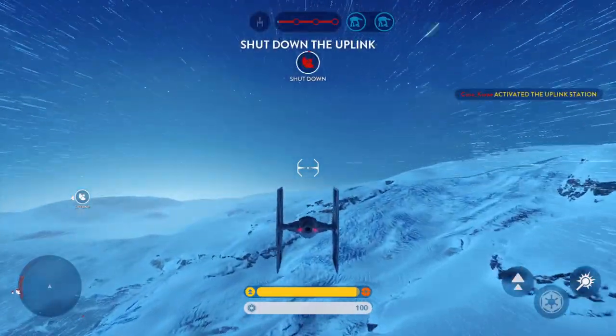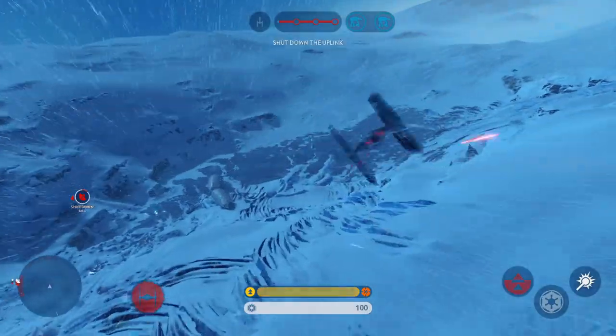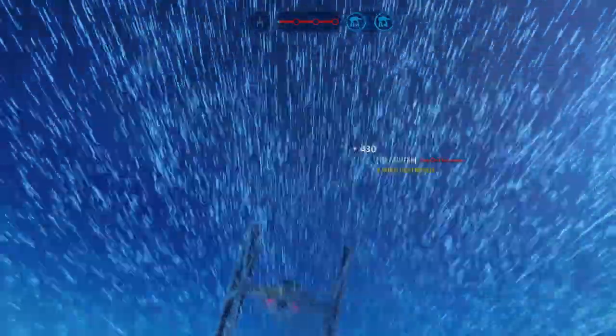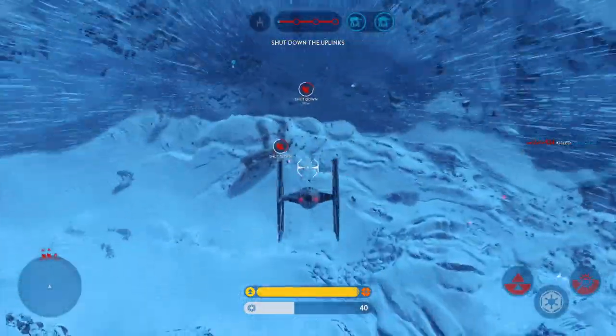Rebels have called in a Y-wing attack. Must deactivate their uplink station to stop their bombers. The rebels must be deprived of their uplink. Rebel fighter on your tail. Rebel ship annihilated.